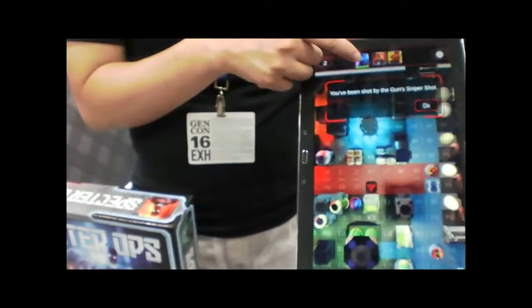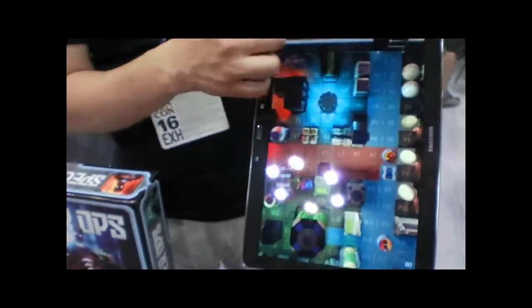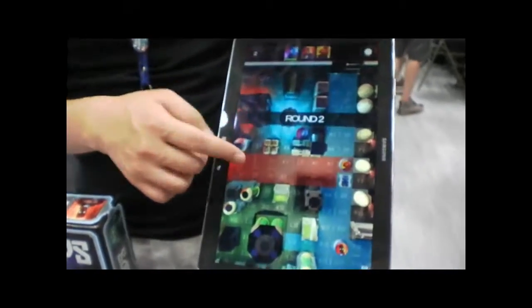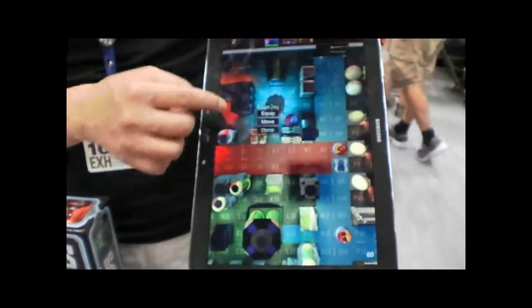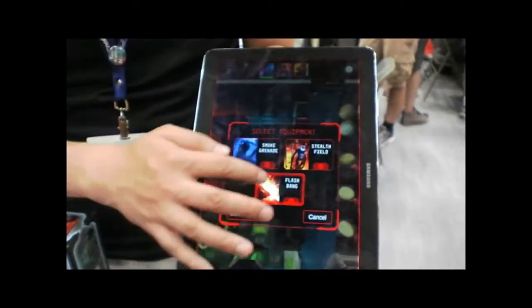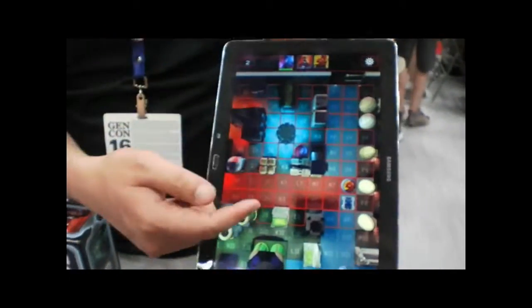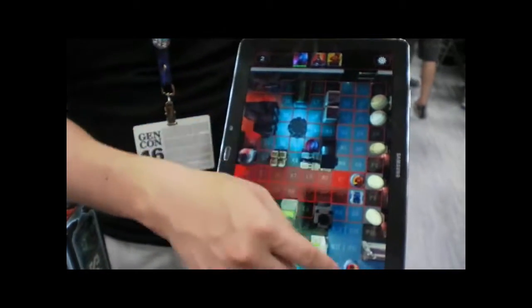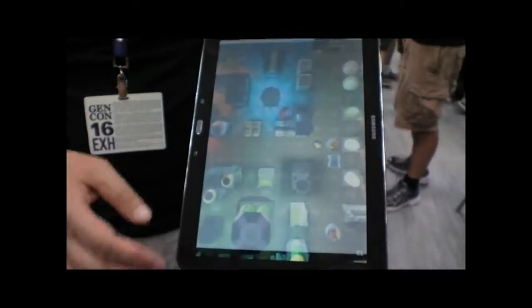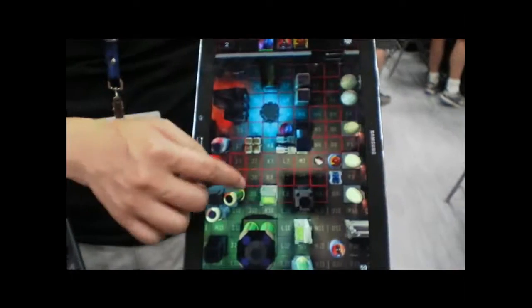Up here the app keeps track of the number of hit points you have. In this case you've been shot by the sniper shot, so you're going to lose one hit point. This is probably a bad move, so I'm going to reset that round. What you might want to do instead is use a piece of equipment — it keeps track of what equipment you have. When you use the flashbang grenade, it shows all the legal spaces you can use. I want to blind both of these guys because they can both see that spot, so I place it right there. Now it's eliminated the line of sight, so they won't be able to see and you can move across without being spotted.